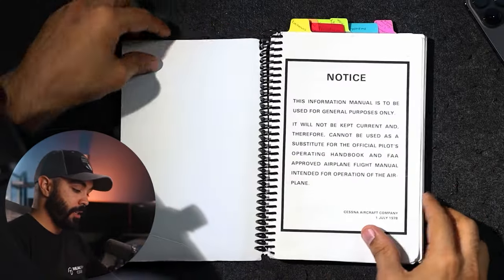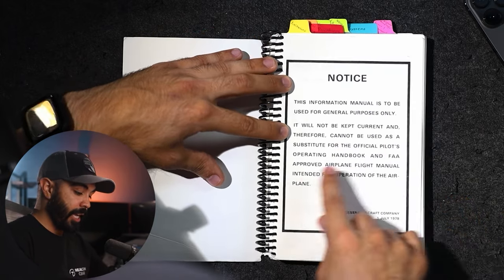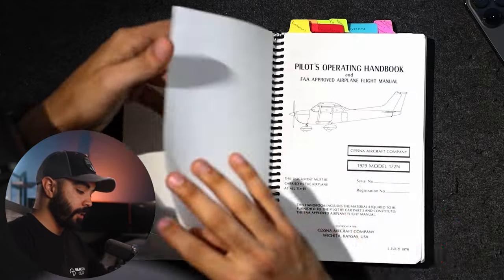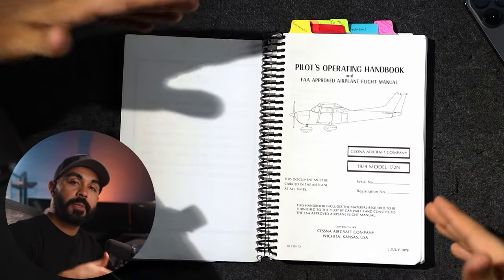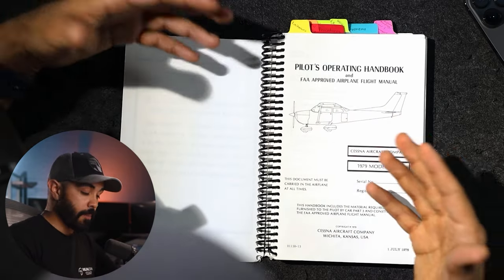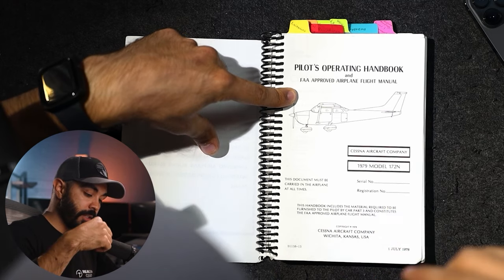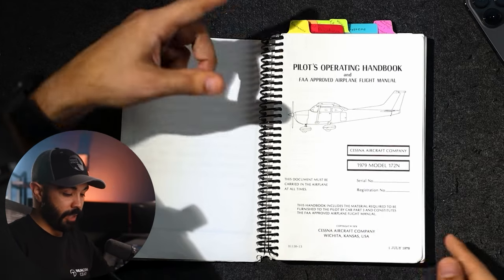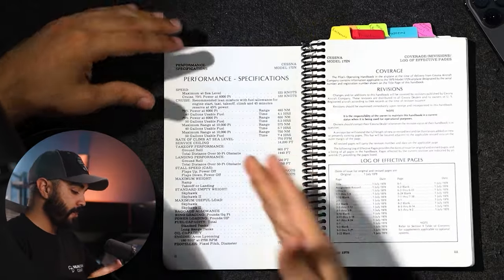Opening the POH, we get to this first page stating that we cannot use this demo POH as a substitute for the official Pilot's Operating Handbook and FAA-approved Airplane Flight Manual. Per the regs, you need to have on board an FAA-approved Airplane Flight Manual, but a lot of times a POH will have the information to constitute an Airplane Flight Manual, so you don't need a second book. Down here you'd see the serial number, registration number, and it states: 'This handbook does constitute the FAA-approved Airplane Flight Manual.'